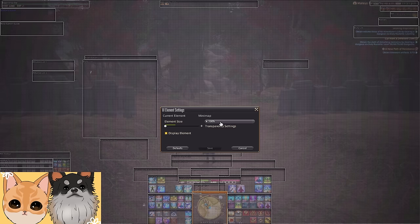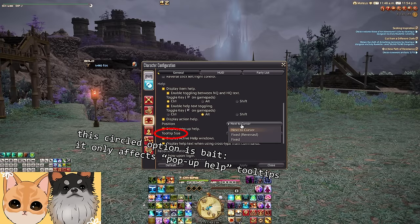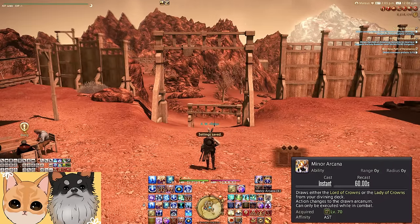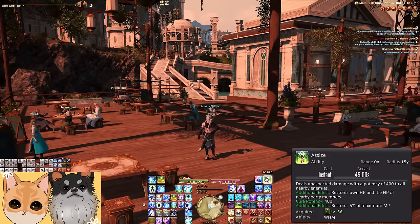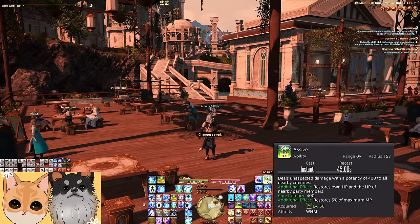If you want to make your tooltips bigger or smaller, you first have to detach them from your cursor under Character > UI Settings > Help. After setting position to fixed, go to your HUD layout, then you can scale the tooltip size like anything else. The action box refers to spells and abilities, and item refers to items. You can either leave the tooltips fixed to the new anchor, or reattach the tooltip to your cursor — and it retains whatever size you set.